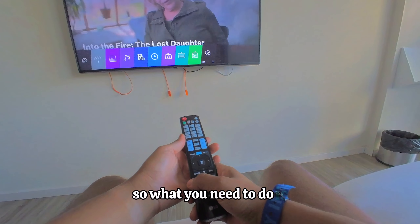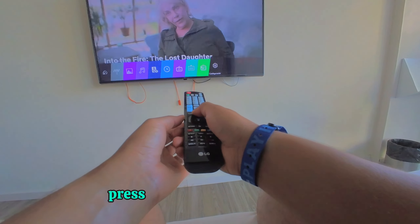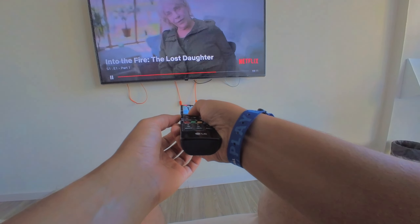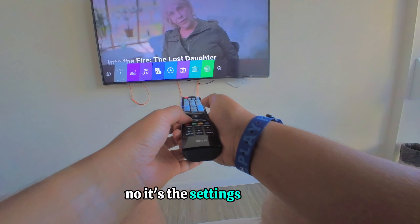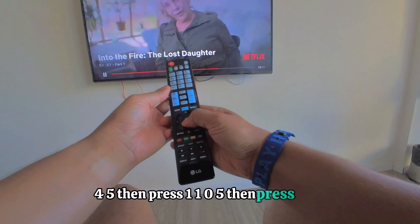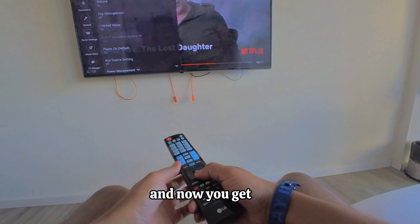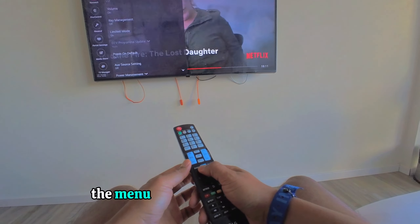What you need to do is press and hold the settings button — not the portal button, the settings button — for 1, 2, 3, 4, 5 seconds, then press 1, 1, 0, 5, then press OK. Now you get the menu.